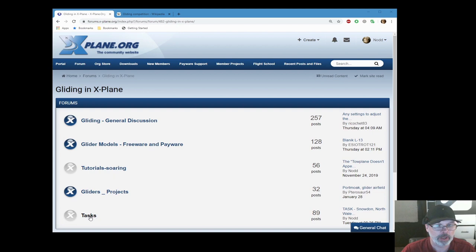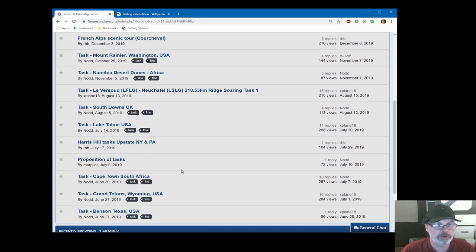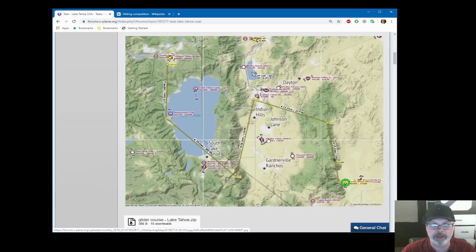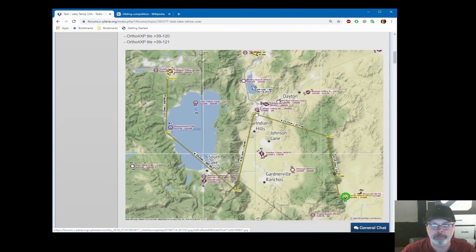If we pop over to the xplane.org website, in the glider section there's a tasks area where people have uploaded tasks for us to fly in X-Plane. I've uploaded a bunch of these, but other people have done it too — I encourage you guys to post your tasks if you're into that. Let's pick my Lake Tahoe task. Here's a task on the map — here's Lake Tahoe, this is our starting position, listed under airports. You fly around this course, and there's another airport at the finish. Sometimes tasks come back to the original airport, sometimes you end up somewhere different.